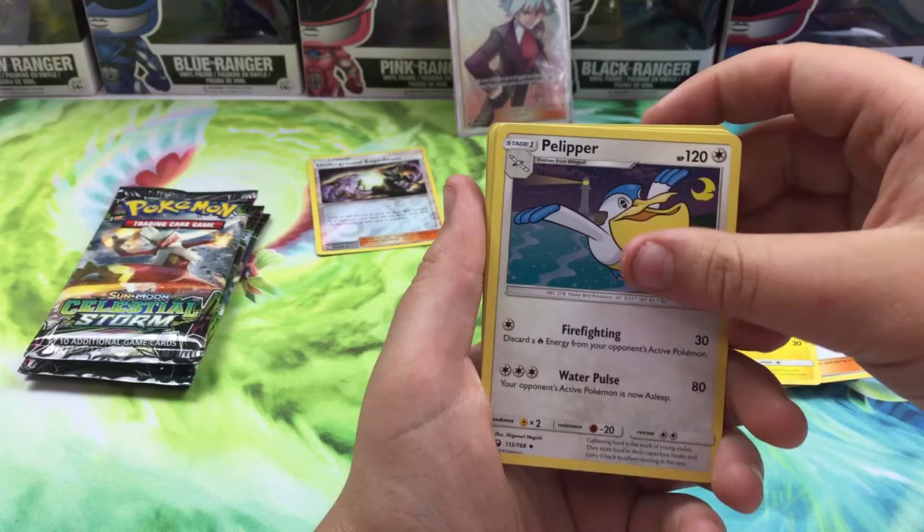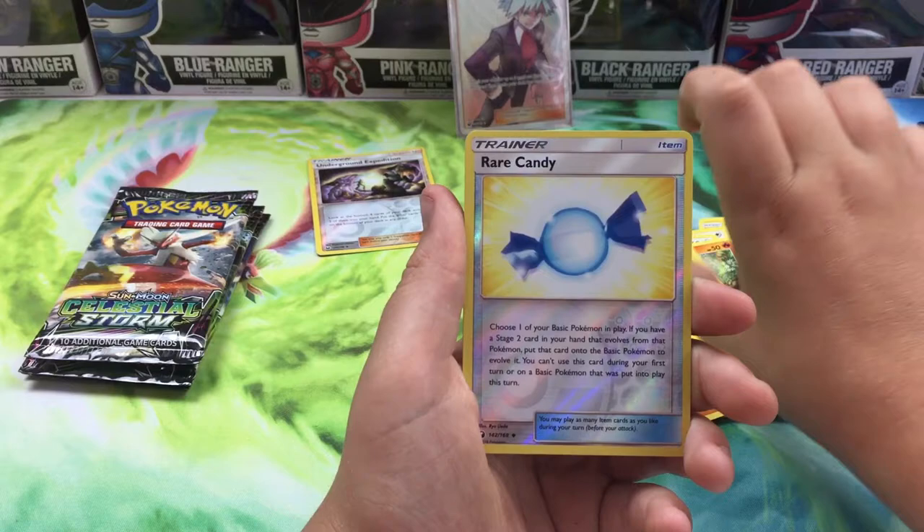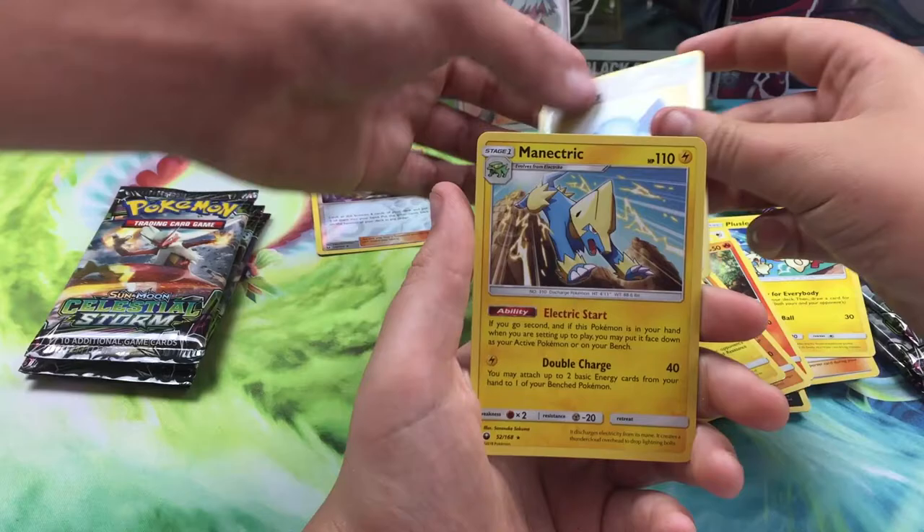Polissel, Pelipper, Skitty, Alolan Rattata, Torchic, Metagross, Mawile, Rare Candy - I actually needed that one for the set - and a Manectric regular rare.